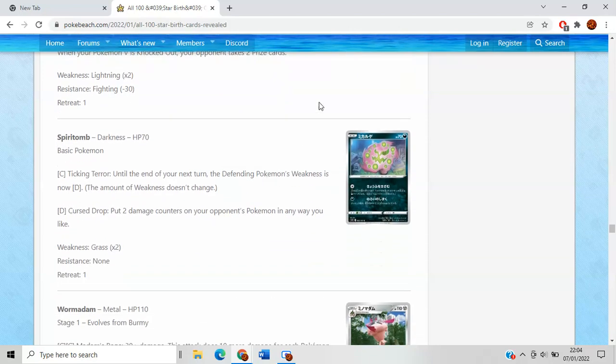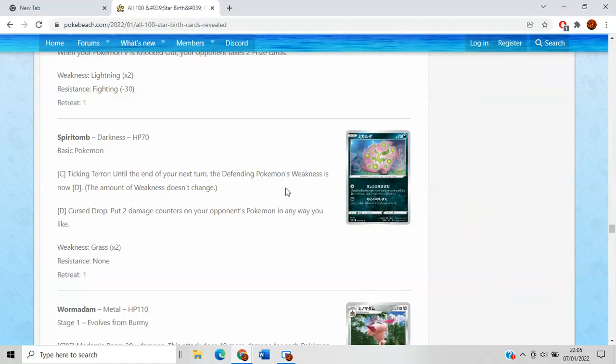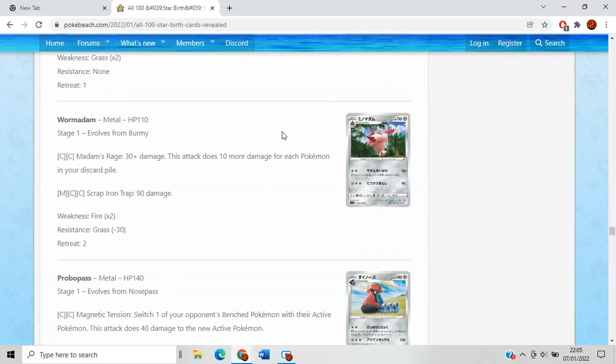Spiritomb has Ticking Terra — until the end of your next turn, the defending Pokemon's type is Dark — and Curse Drop puts two damage counters on your opponent's Pokemon any way you like. This is unfortunately terrible. You could argue there's synergy with Dark-type attackers doing 160, but it's just a bad card because the opponent can just switch or evolve. A bit of a shame considering how cool some Spiritombs have been in the past.